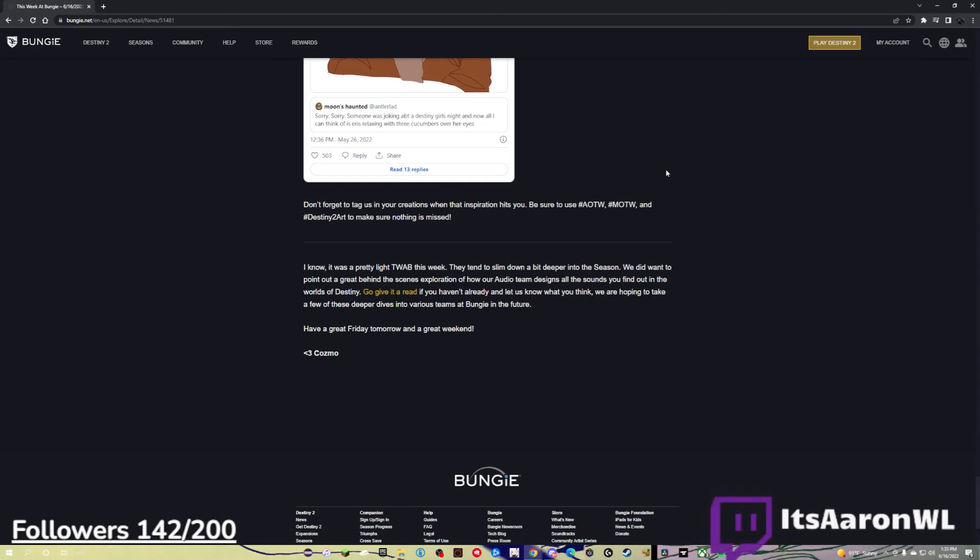I know it was a pretty light TWAB this week — they tend to slim down a bit deeper into the season. We did want to point out a great behind-the-scenes exploration of how our audio team designs all the sounds you find in the worlds of Destiny. Go give it a read if you haven't already and let us know what you think. We're hoping to take a few of these deeper dives into various teams at Bungie in the future. Have a great Friday and a great weekend. Very, very light TWAB — not even that much to read. I think the most interesting part is that we're getting a new Crucible mode. But that's really all I have for today. I hope you enjoyed today's video and today's TWAB. I'll catch you in the next one. Peace.